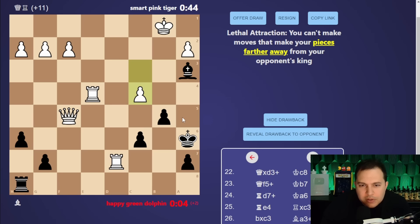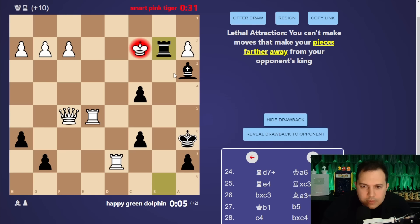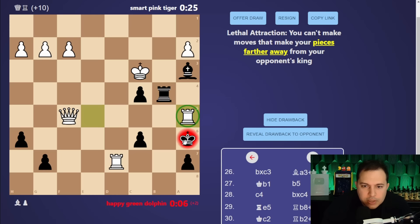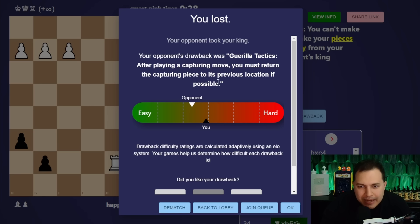Eventually I'm just going to run out of moves. We've got him thinking. I might be in trouble - going for check. There's checkmate, isn't it? I'll just let him take my king. Your opponent's drawback was 'Gorilla Tactics': after playing a capturing move, you must return the capturing piece to its previous location if possible.